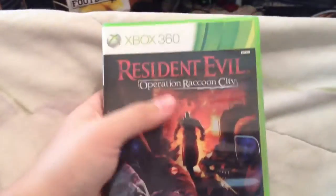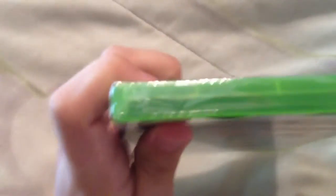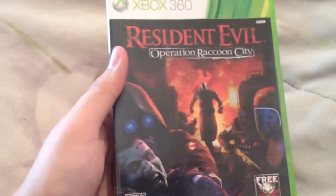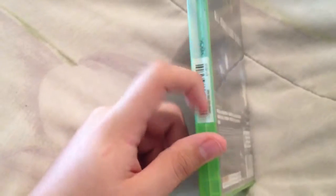Resident Evil: Operation Raccoon City. I plan on getting all the Resident Evil games. I know this one wasn't very highly rated, but it was cheap and I got it used. Right there you can see part of the original factory seal, and then the Xbox factory seal. There was another one at the bottom that I accidentally ripped off when I got it out of the package, so it was partially sealed. I don't know if it was resealed or if maybe they ripped the wrapping and because of that sold it as used. Anyway, I haven't even opened it yet — I'll open it here in a second. Hopefully it's complete; it'd be cool if it was new.